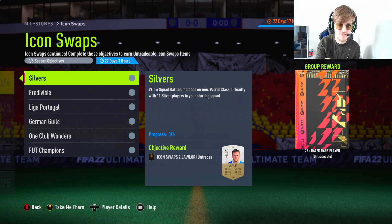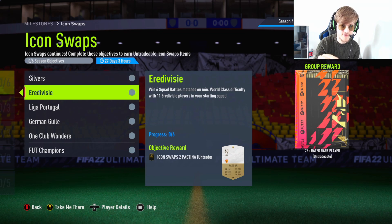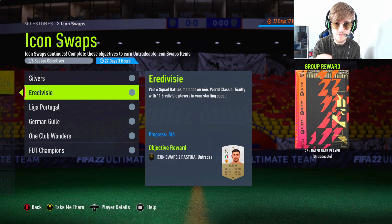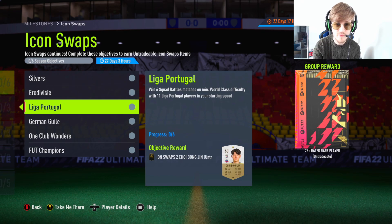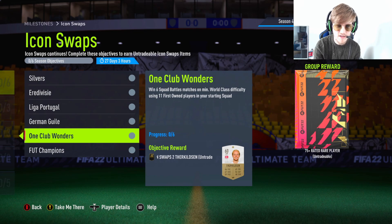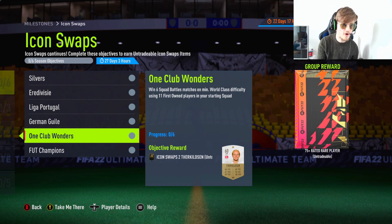What you need is to win six matches on minimum World Class. You need six silver wins, six wins with Eredivisie, six with Liga Portugal, six with Germans, and six with First Owner. Now let's get into how you can combine these.